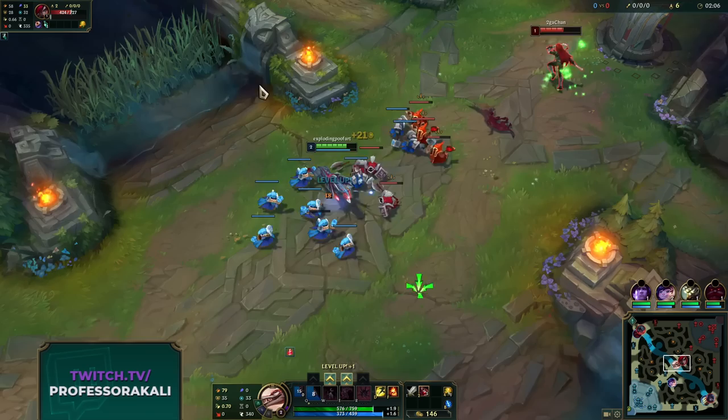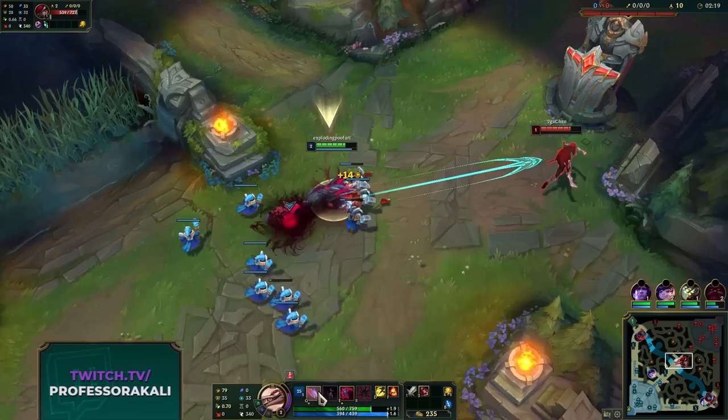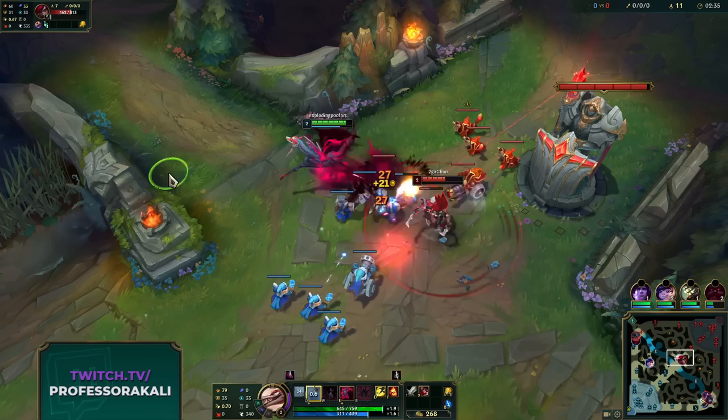In lane, literally all we're doing is just throwing Qs out, nothing crazy at all. We're going to E second to get some more damage. We have to be careful about not going into tower range while dogs are attacking, because that means we will actually pull aggro - just like if you have a Sunfire Cape.